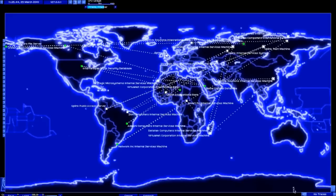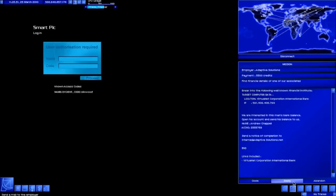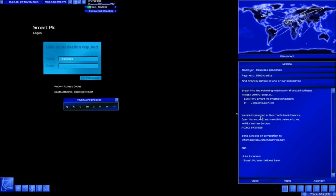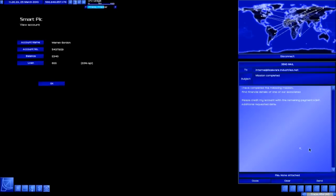We want to load the connection then double-click on the Smart PLC bank to make it the last connection in the loop, and then I input that account number: 5 4 3 7 9 2 9. I'll get the password breaker and give it full power. You can see how much money he's got in his bank. I've got the reply email ready so I just need to view his account - balance: 2340.